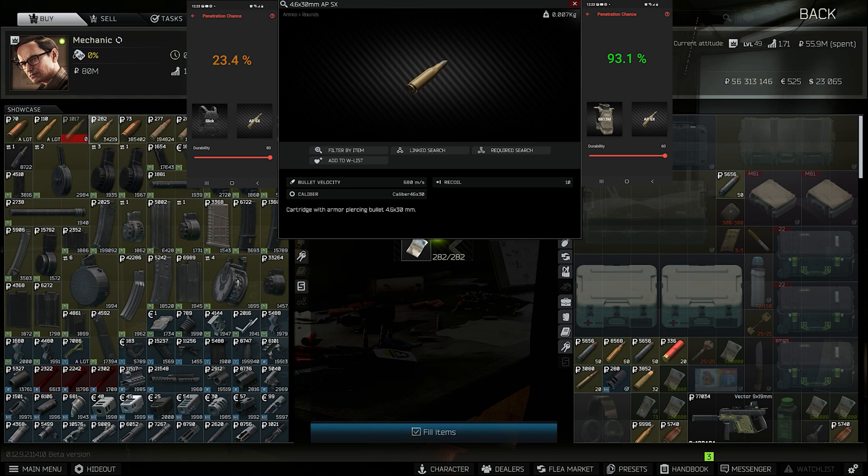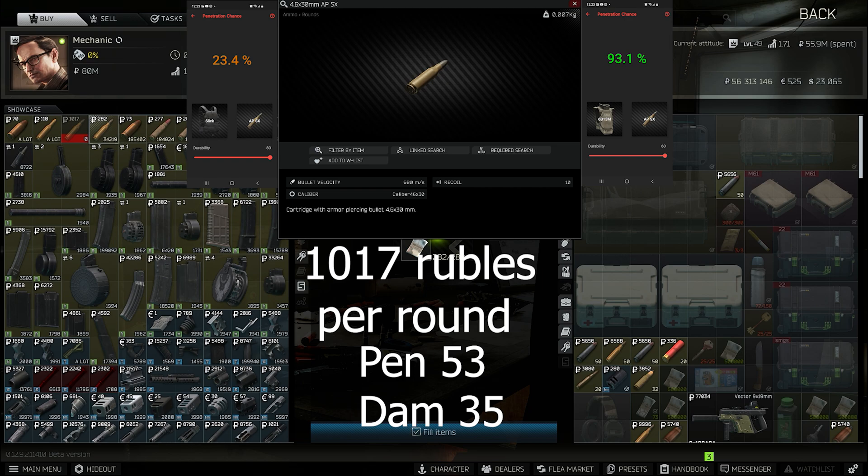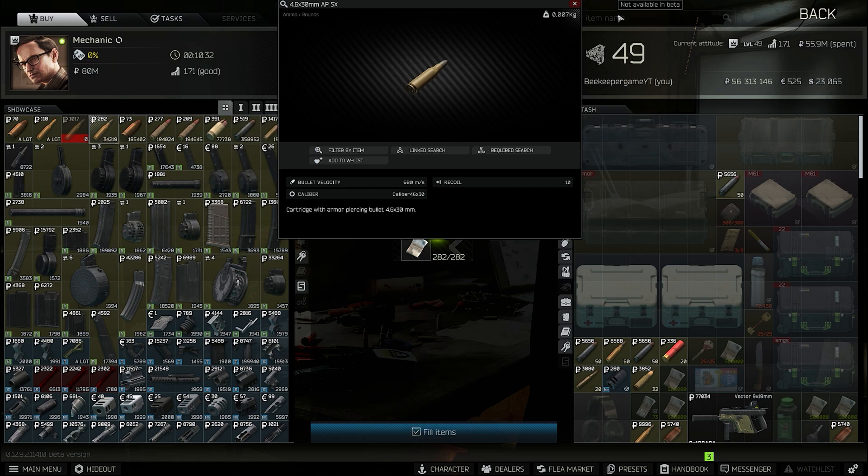PSX: 53 pen, 35 damage, 1037 rubles. On the flea it's sitting right about where I think it should be — anywhere from 2800 to 3k. I'd be okay with it being 2200 to 2500, because the MP7 is more of an up-close gun and not too versatile. Even though the pen is really good, 9mm is a good caliber anywhere because the guns are moddable enough to be viable in most situations.